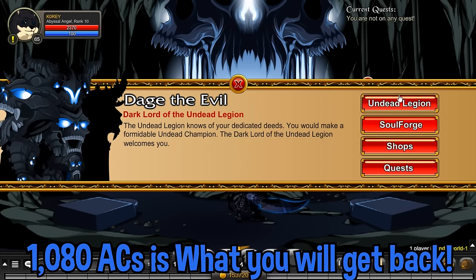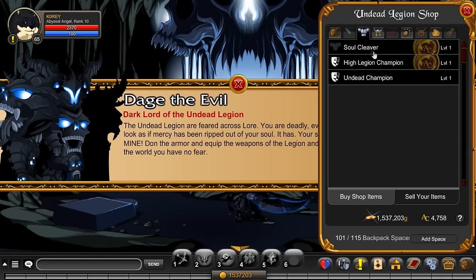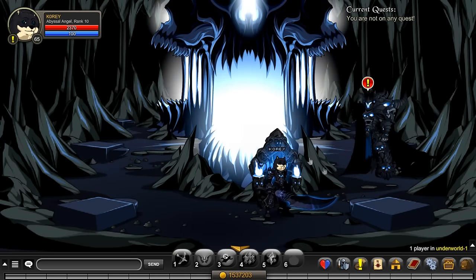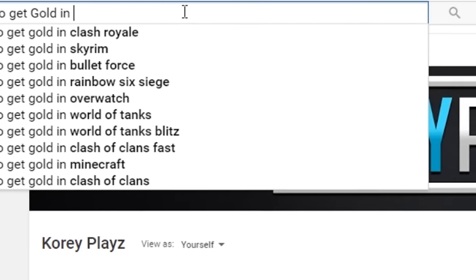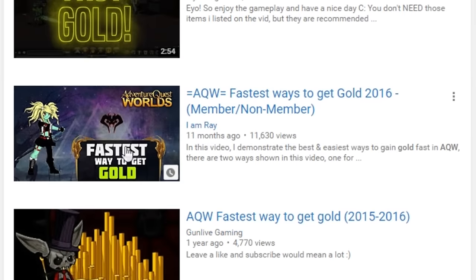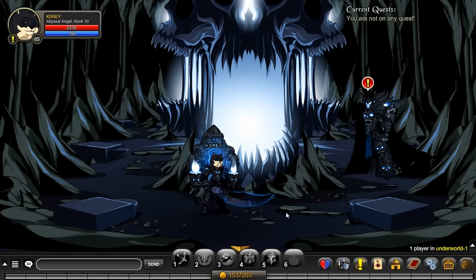Once you've sold it back, you'll get most of your ACs back - not all, but most. Then go to shops, legion shop, armor, undead champion. Buy undead champion for 50k gold. If you don't have 50k gold, search YouTube for how to get gold - any video will do. 50k gold is really not that much, so it shouldn't take long.